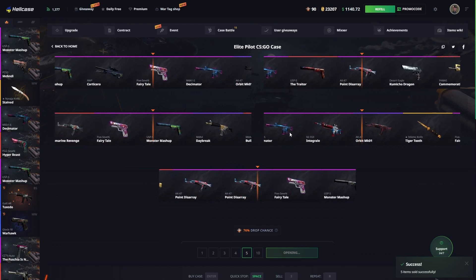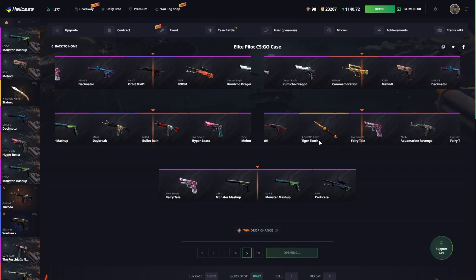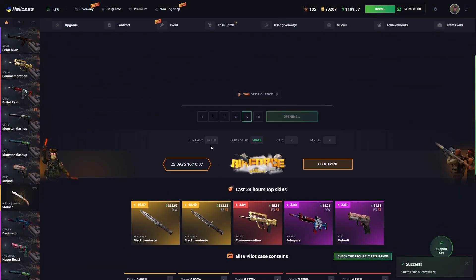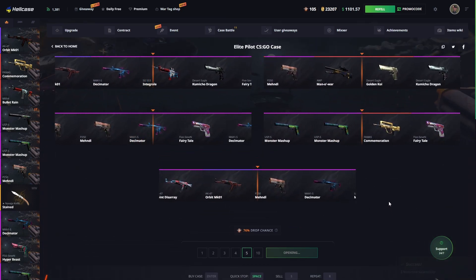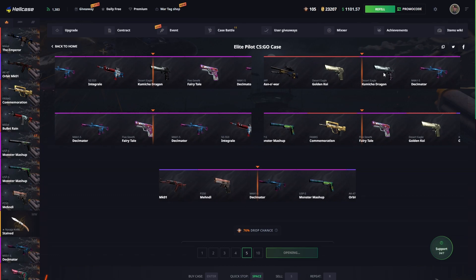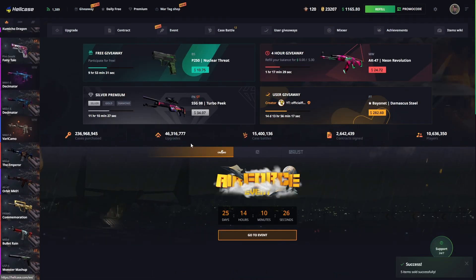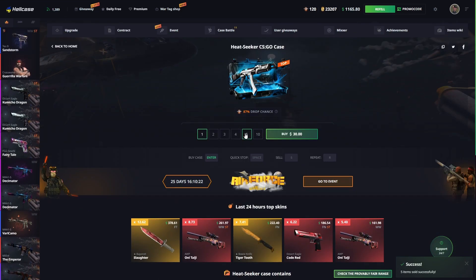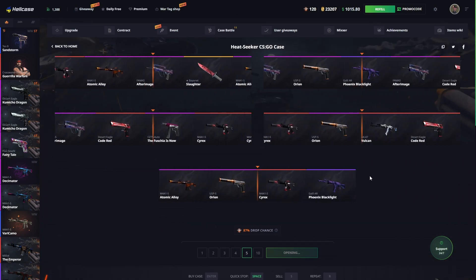This event seems to be aviation themed — I'm not a native English speaker so I'm not 100% sure that's the word — but anything to do with air, like flying. I don't really see how that correlates with the skins, though some do have dragons and unicorns on them, so I guess it matches.